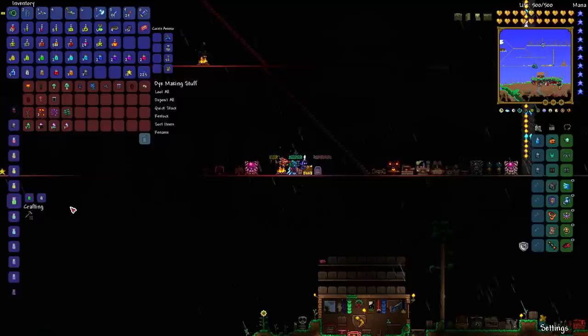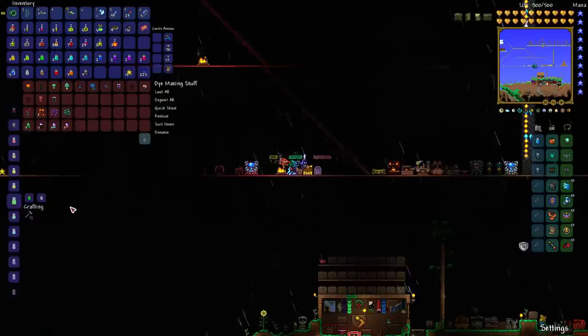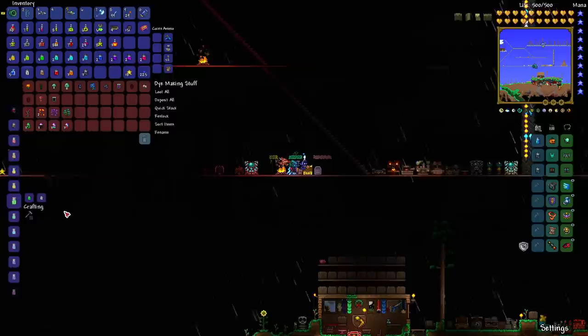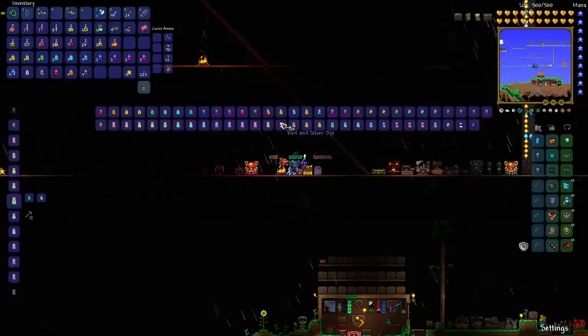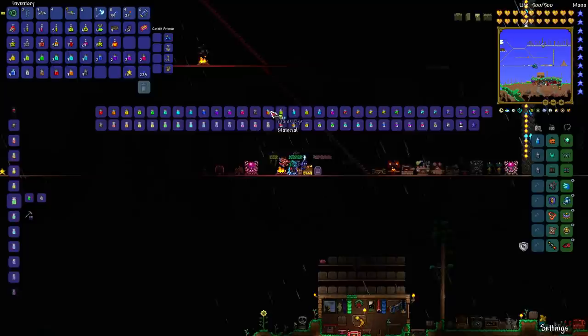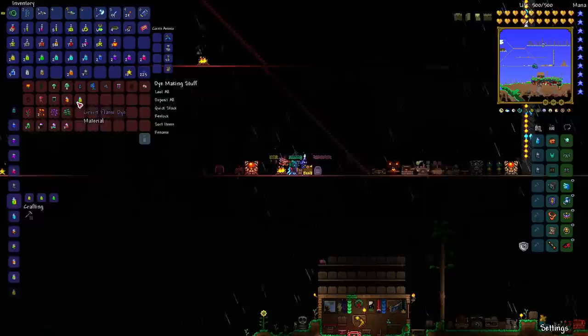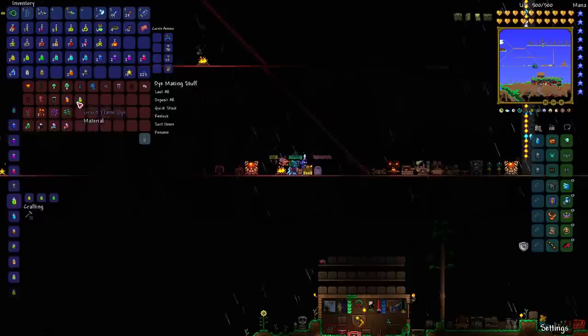Beyond that, you can combine sets of three different dyes to create flame dyes and gradient dyes, plus a rainbow dye. Flame dye is red, orange, and yellow. Green flame dye is yellow, lime, and green. Blue flame dye is cyan, sky blue, and blue. These combine those colors into a pattern appearance on your equipment.